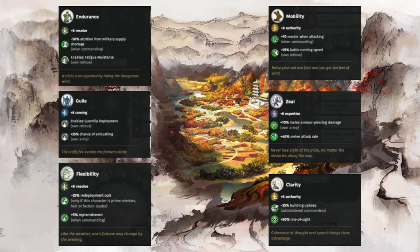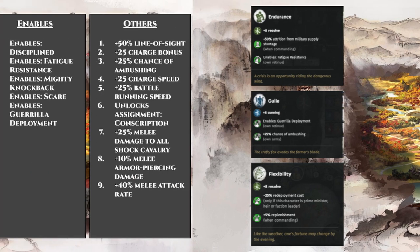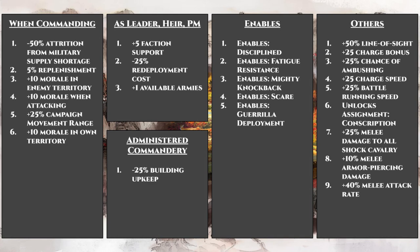For example, we already talked about Endurance and Flexibility in part one when we were covering the champion class. Instead, we'll take a more detailed look at all the different buffs a vanguard can receive from their skills, sorted by different roles. Here I have listed all the buffs a vanguard can receive as a commanding officer in the army, as heir leader or prime minister, as the administrator of a commandery, and others — which include items like enabling abilities, own army boosts, own retinue boosts, or just buffs to the vanguard himself.